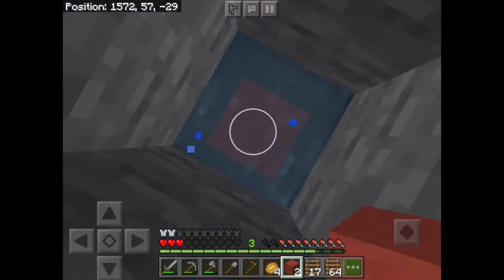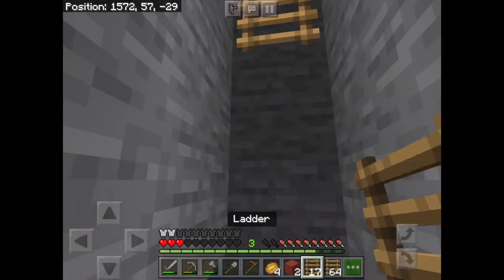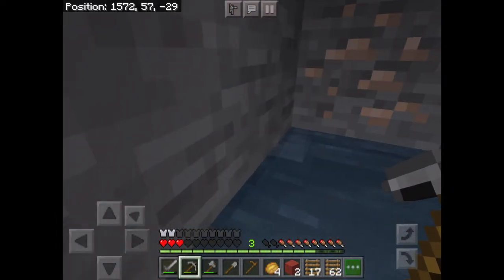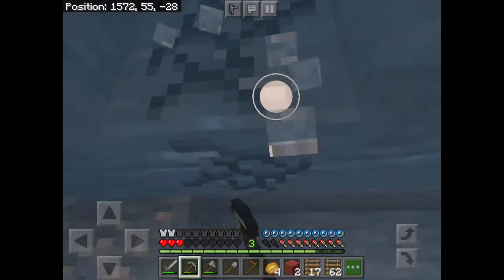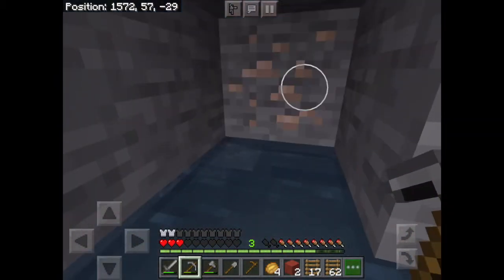In the nether you get soul sand, which is the sand that doesn't fall and it looks like it's got little screaming faces on it - how pleasant. Anyway, when you break that it gives you the block.